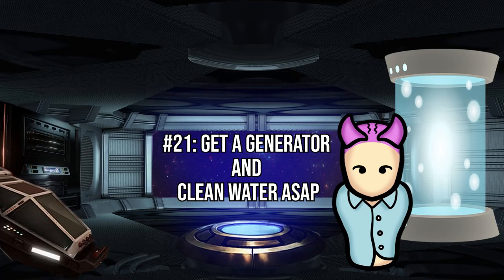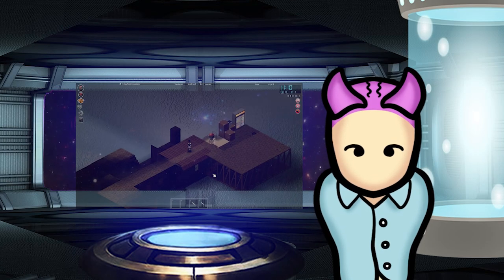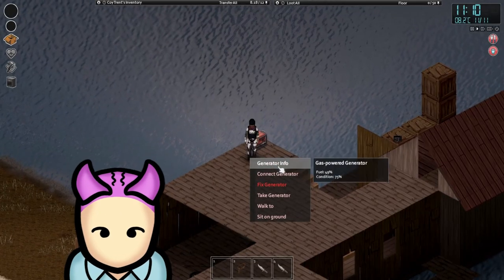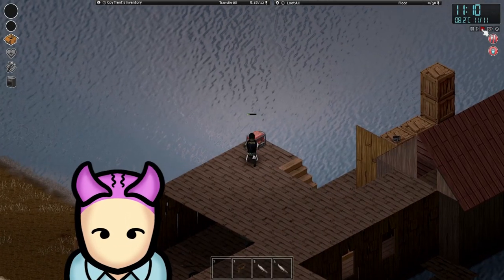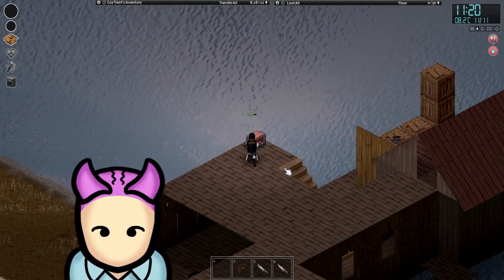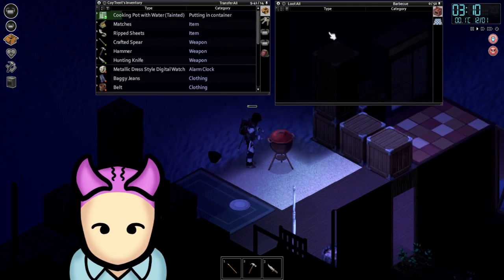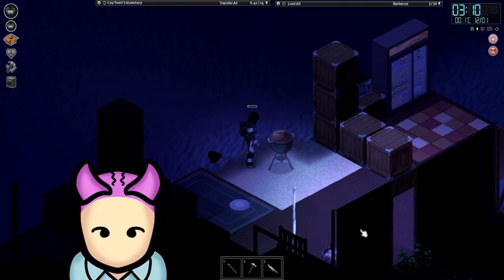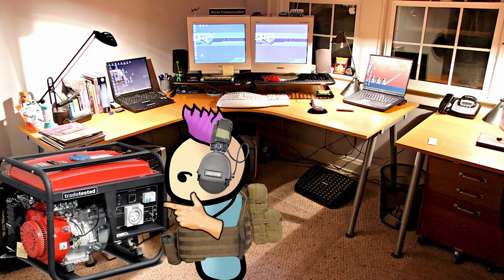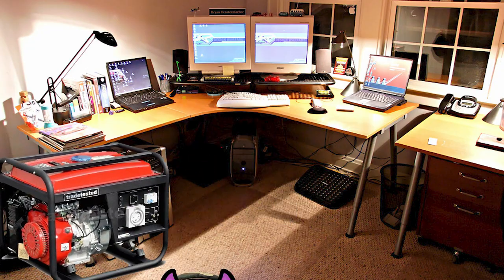You start off with running water and electricity in this game, but as the zombie apocalypse progresses, both amenities get cut off and you'll have to find another source. Best to be prepared. You can generate electricity by scavenging for a generator, then hooking it up to your house. Bear in mind that generators run on fuel, so keep them well stocked. Water can be acquired from any source including rivers and rain, but you'll need to purify it by boiling unless you want to get sick. Also remember not to stick your generator inside your house — you'll die of carbon monoxide poisoning in minutes.